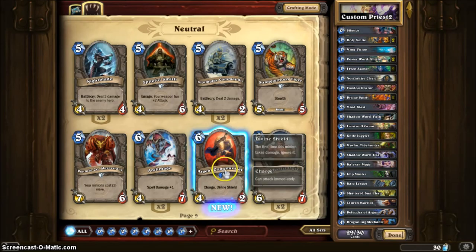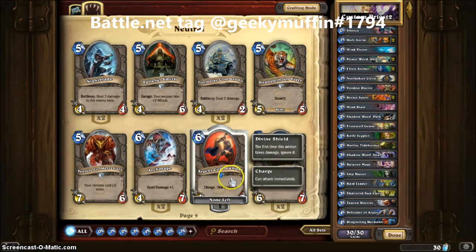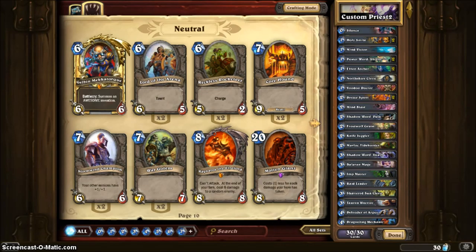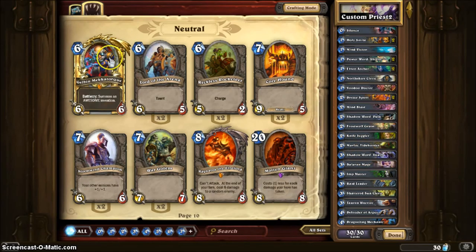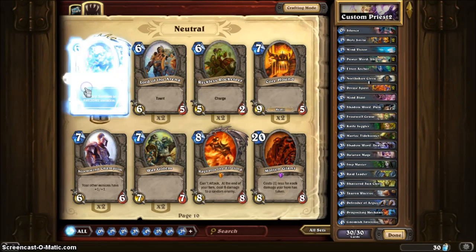This card has Charge and Divine Shield — I like that. Added that in. Gazlowe Mecha-Tron is a great card to have, it's a must for any deck. This card was given to those who bought a pack or spent any money on the game — it was only offered during beta testing. I'm gonna get rid of Voodoo Doctor, I've had him in other decks and it's not all that.